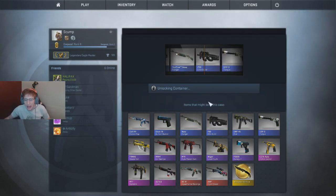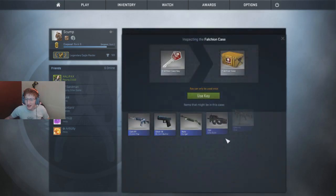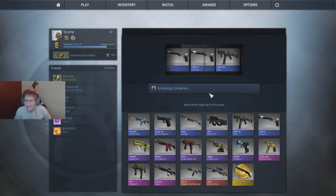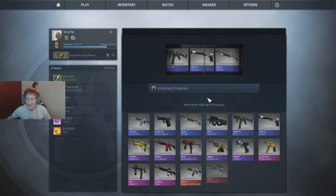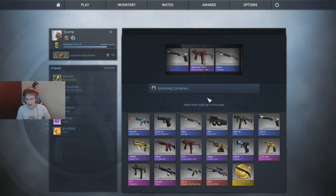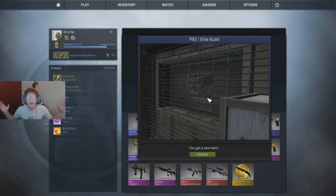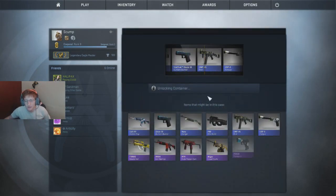If I don't get either of them, I'm probably going to be pissed. Starting it off with a P90 Elite Build - blue. Some shit right there, not a very good start but that's okay. We're not going to get our hopes down because we got $150 worth of cases. Oh, the Evil Daimyo sucks too. UMP Riot - another blue. Things are not looking good. Let me make sure my mic's not muted because that would be unfortunate.